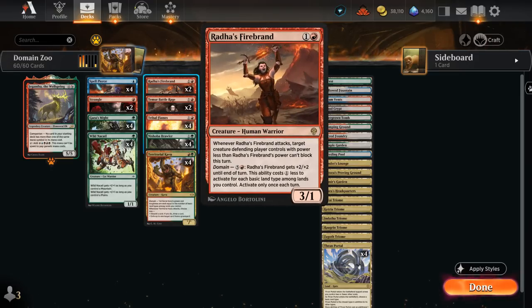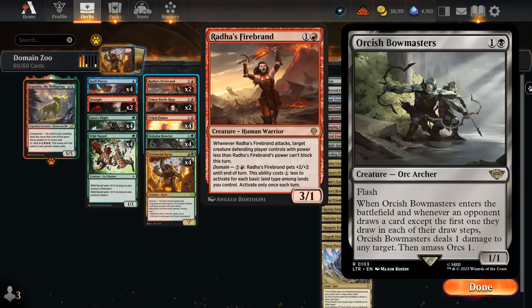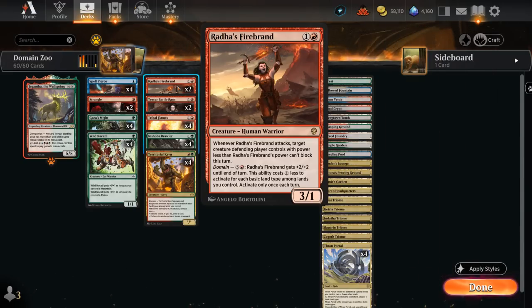We also have two copies of Arada's Firebrand, a 3-1 — so one toughness — which is a bit of a liability in Historic right now with Orcish Bowmasters everywhere, so we're only playing two copies instead of the full playset. When Firebrand attacks, target creature the defending player controls with power less than the Firebrand's power cannot block this turn. We can also activate its ability once each turn, potentially costing just one red mana with full domain to get +2/+2 until end of turn, attacking as a 5-3.